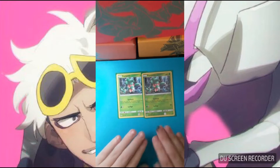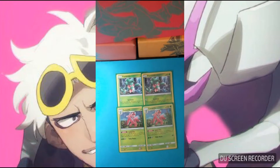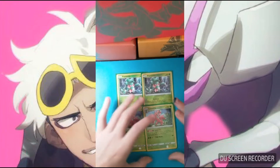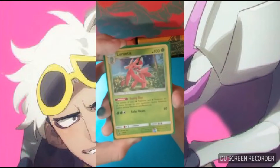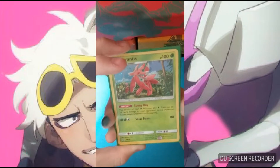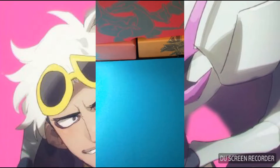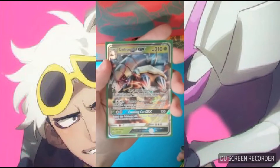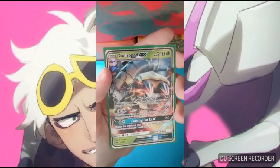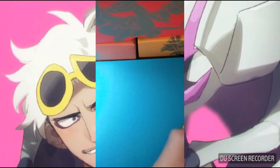We play two copies of Fomantis and two copies of the Lurantis promo card that came in the blister pack. This is to help boost up your Golisopod's attack. With the Sunny Day ability, it says the attacks of your Grass and Fire Pokemon do 20 more damage. That means you're boosting First Impression, which normally does 120 if it became active this turn — now it does 140 with one Lurantis, or 160 for a single energy if you have two Lurantis out. And that's without using Choice Band.